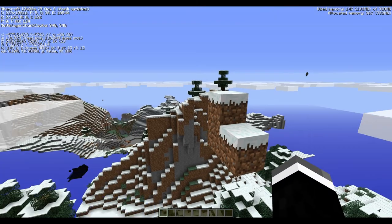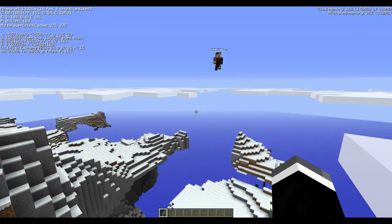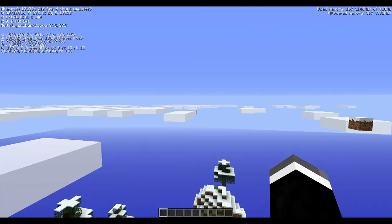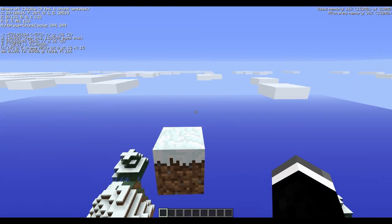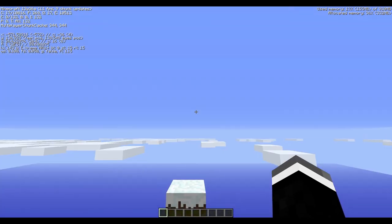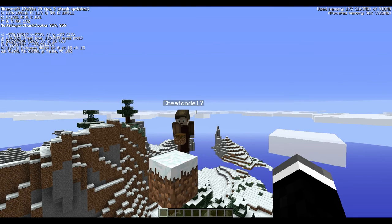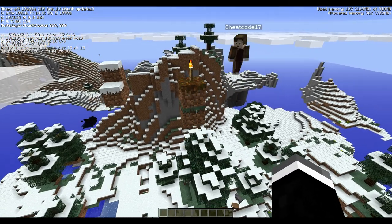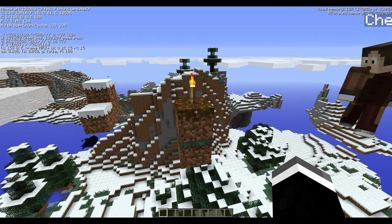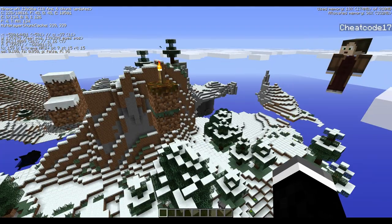Chico, do you want to place the first block again like you did on Taylorcraft? I'd love to do the honours — as always, it's got to be a torch on a floating block. And just to make sure it's all 1.7, I'm going to put some podzol down and put a torch on it. There are the first two blocks placed on the new Taylorcraft map, once again by cheat code.